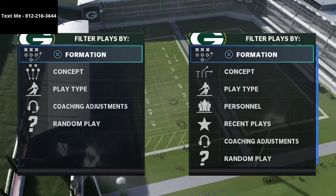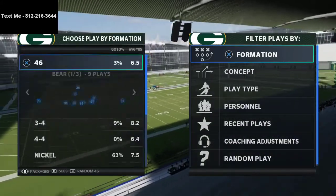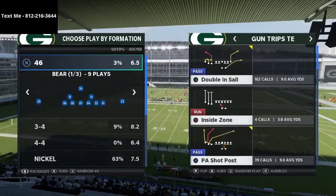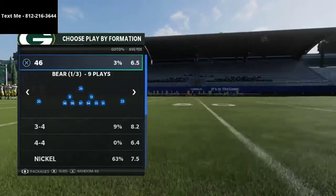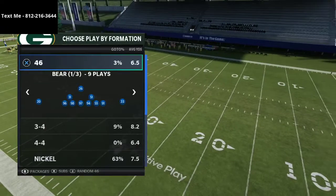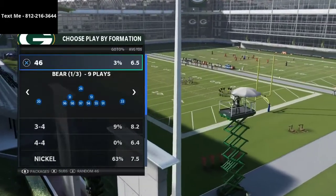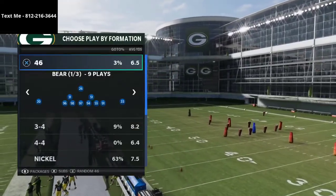Before we get too far into this video, I did want to talk a little bit about the defense. I'm going to be talking today about a strategy you can use out of the 3-3-5 wide formation in Madden 21. I actually have a full e-book on the 3-3-5 wide defense. I believe it's the best defense in the game — it allows you to play zone, man, and match coverage, and also gives you creative ways to blitz the quarterback with great run defense.